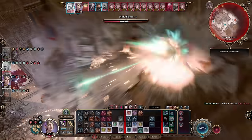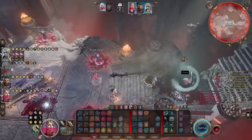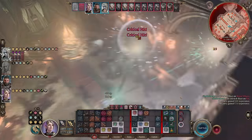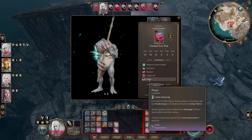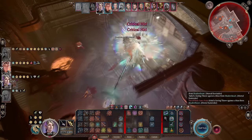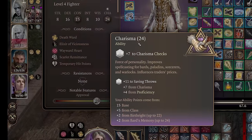The Eldritch Blast Sorlock is one of the strongest builds in Baldur's Gate 3 for the extremely high damage output, thanks to multiple sources of damage from a single Eldritch Blast cast and very powerful items to complement it. This build has insane crowd control by pairing Frightened with Prone, forcing enemies to skip their turns repeatedly. The build also becomes strong very early on and is perfect for a Tav thanks to the super high Charisma.